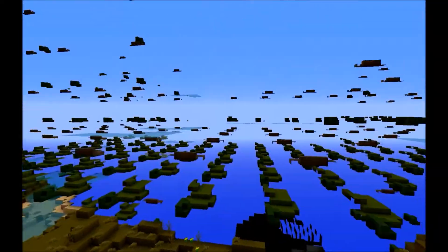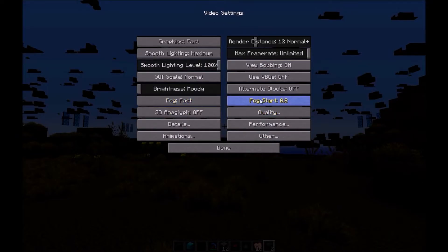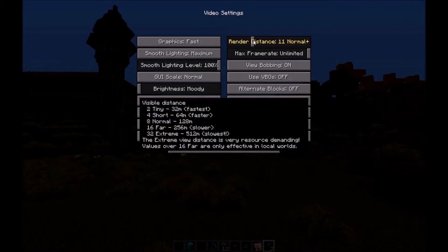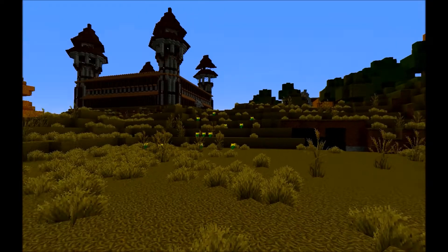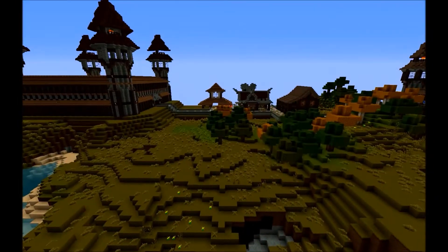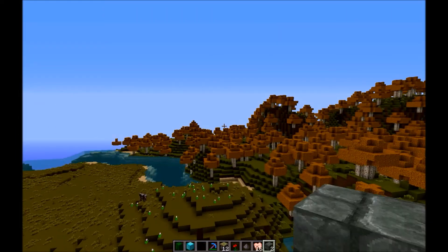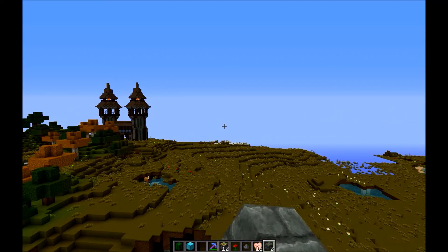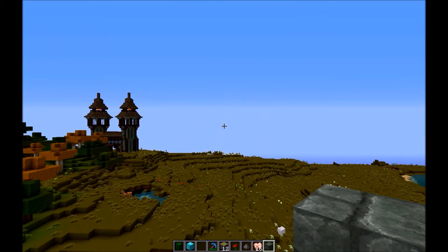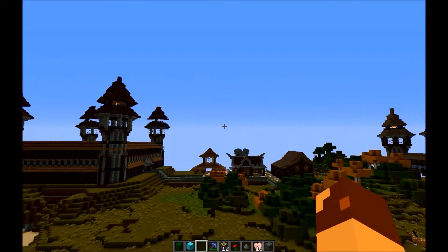One of the quicker ways to fix this would be to go to your options and video settings, go to your render distance, and bring it down to a point where you don't get that. The only problem with this is that this worked for this area here, but if I go flying off in that direction and keep flying, I might eventually encounter that problem again.